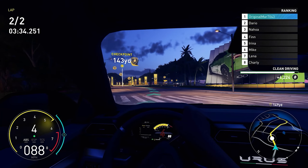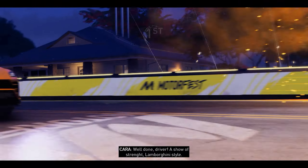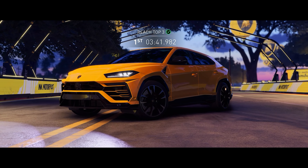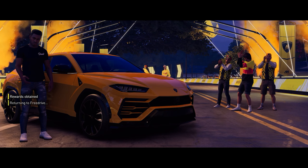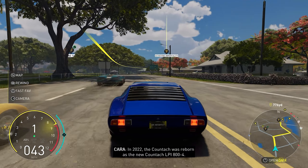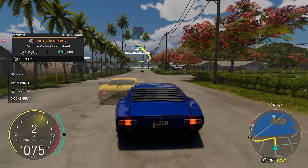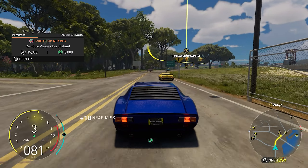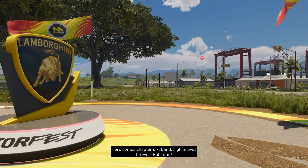I'm going to go stupid in the Urus — I'm pretty sure it sounds very close to it. The G-Wagon has a really low vibration, that low rumble sounding exhaust. That thing sounds nice — oh my god, I'm in love. Definitely one of my favorite Lamborghinis. No time to rest — in 2022 the Countach was reborn as the new Countach LPI 800-4. The party turns 100% Italian for this event. Here comes chapter 6 — Lamborghini lives forever.